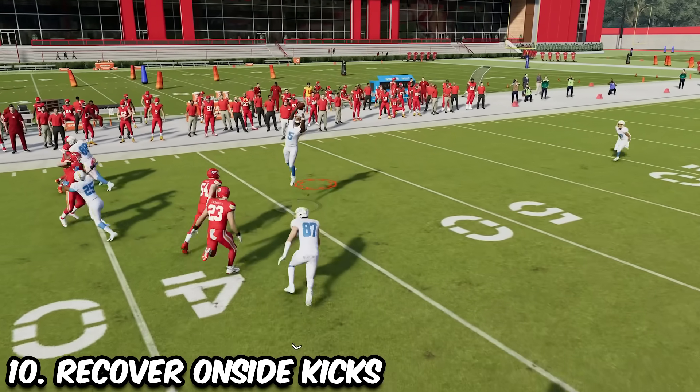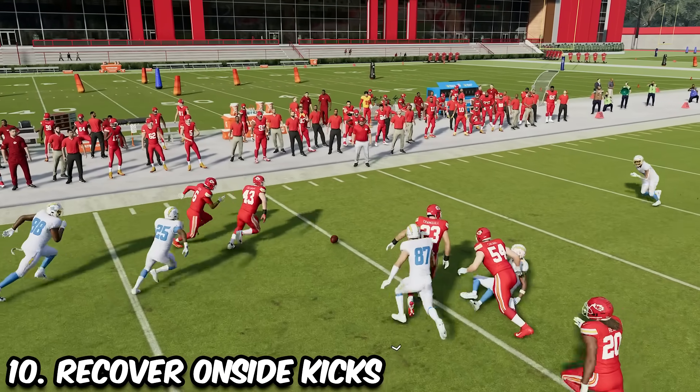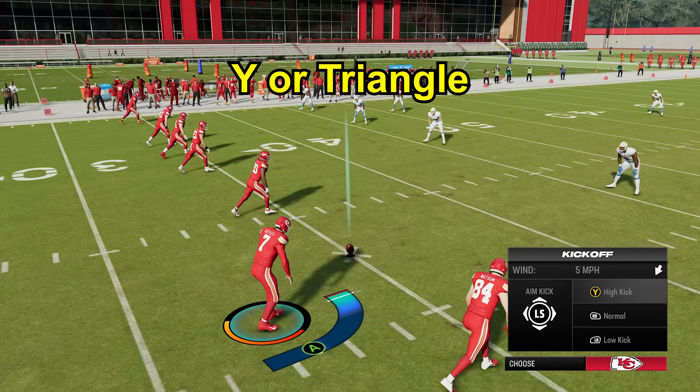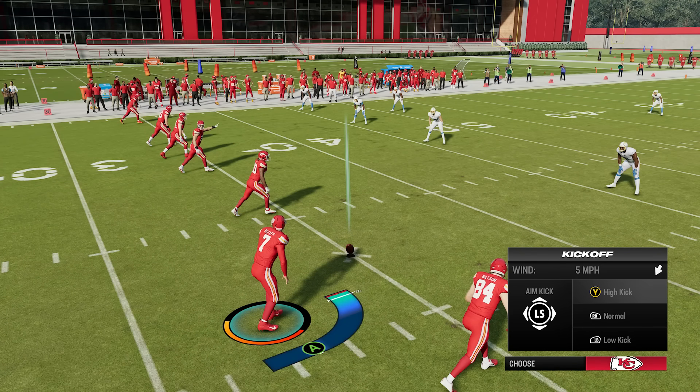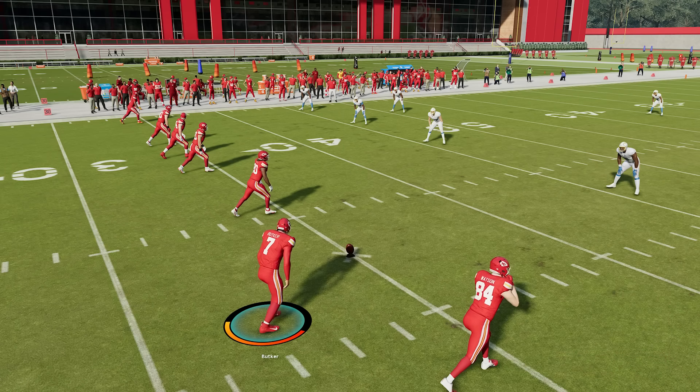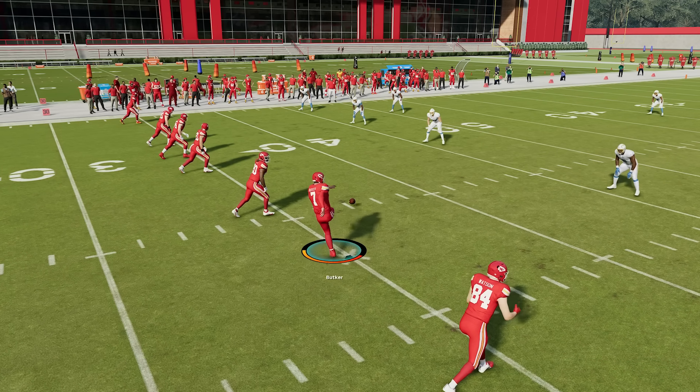Recovering onside kicks has never been easier in Madden, and this is the secret way to do it. You want to select the strong onside option, click triangle before your kick to select the high kick option, and stop your kick meter at about 80% on the way up, then stop the accuracy around the same spot on the way down.